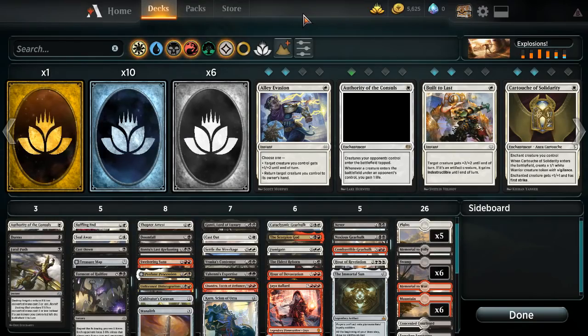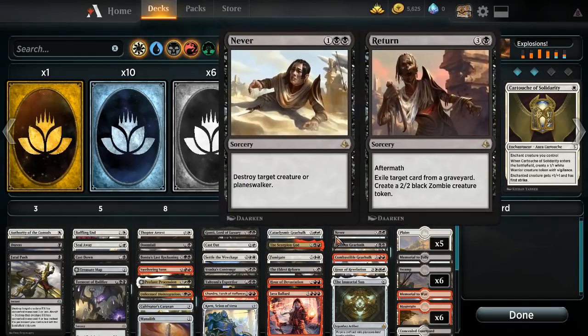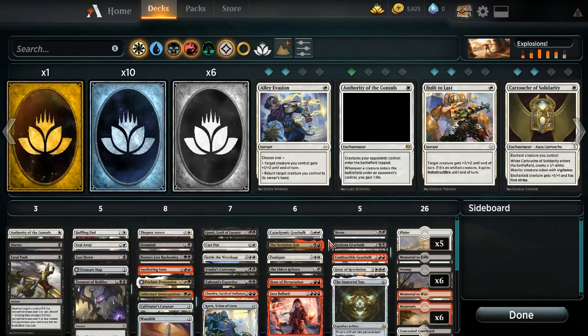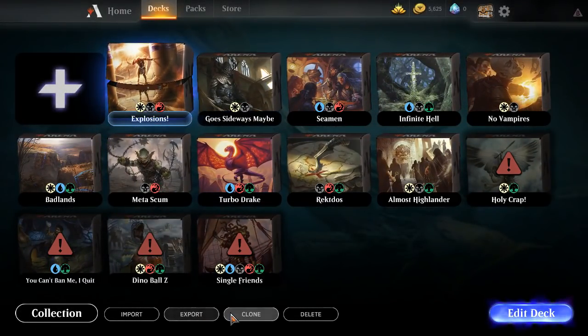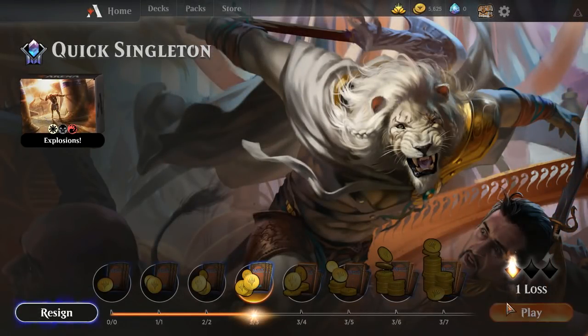Hello and welcome back to another Singleton episode with the Mardu board wipes deck. We had a sad loss last time but we're still three and one, still on the way. We're playing all the board wipes, all the destruction, and occasionally land something that wins. Export list is down in the description if you want to make it for yourself. Let's see if we can get ourselves up to four wins.